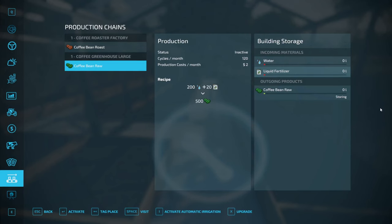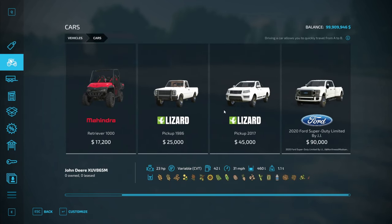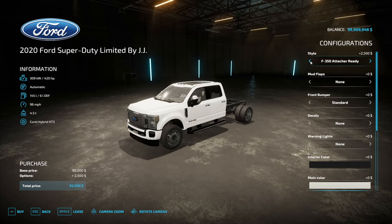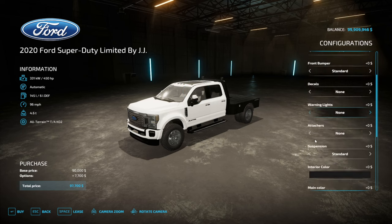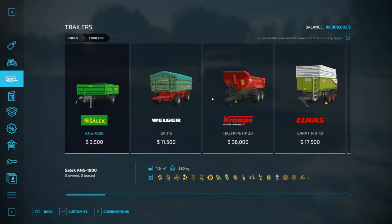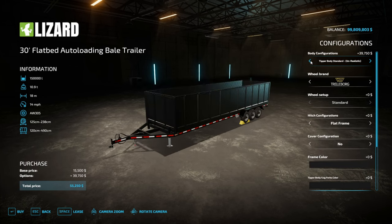Clicking in here, we can see we need water and liquid fertilizer. This production is available for all platforms, though some things I use may not apply to everyone. Anyway, let's just buy that — and then we need a trailer, so let's make this a tanker.